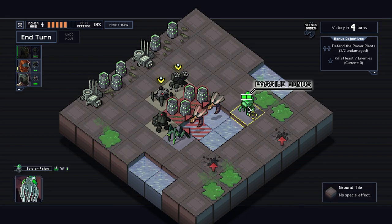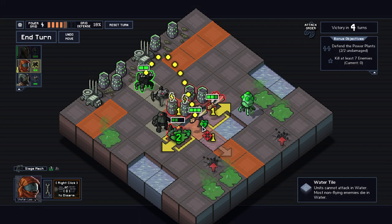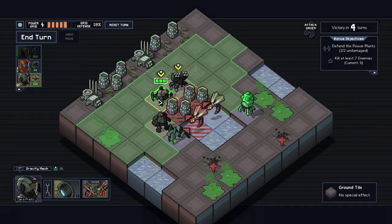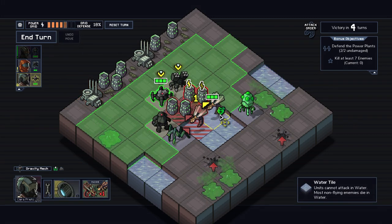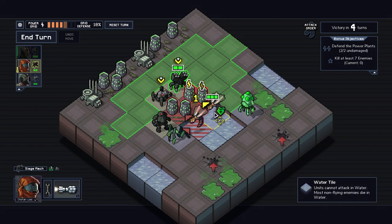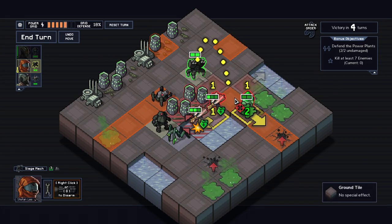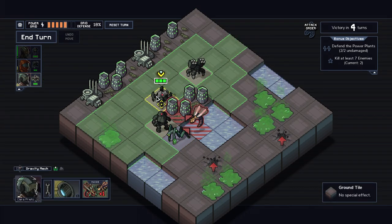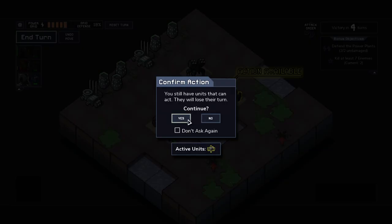What order do they go in? He goes first, he's gonna kill that guy — easy peasy. I'm just kind of curious: if I do this, they're gonna hurt each other. I can't actually do anything about this guy right now, and that's gonna hurt my building unfortunately. Just one damage though. I wish this guy had one more movement tile, but we're still early on in the game.